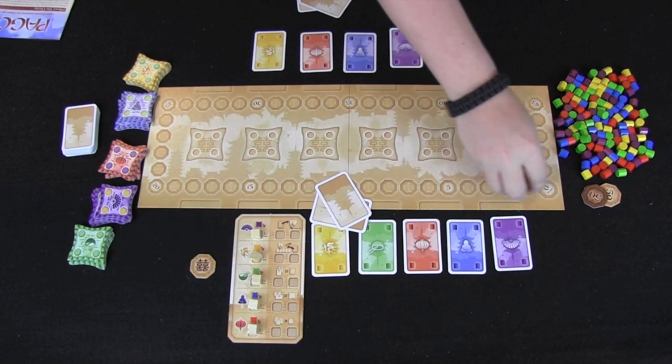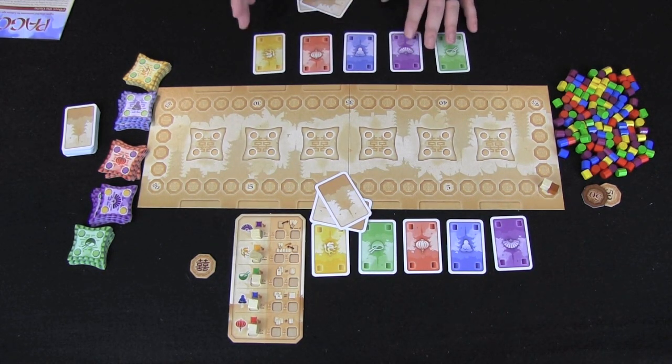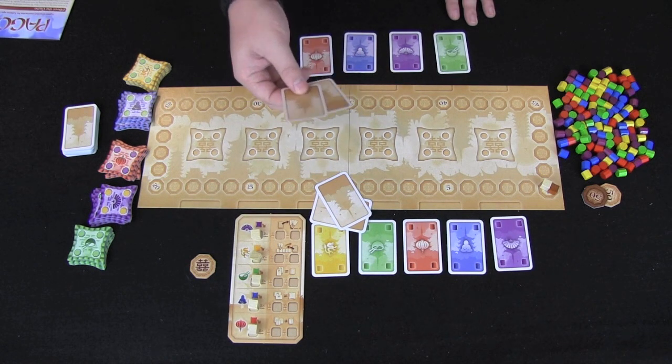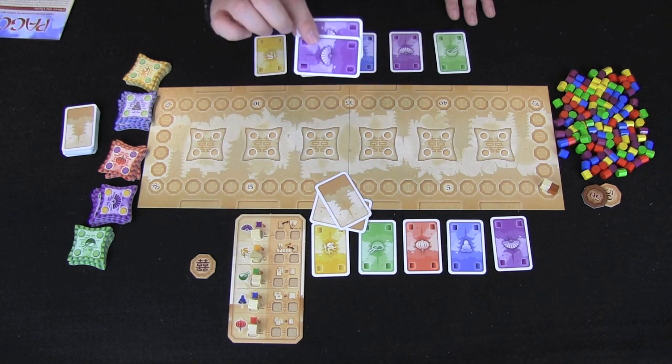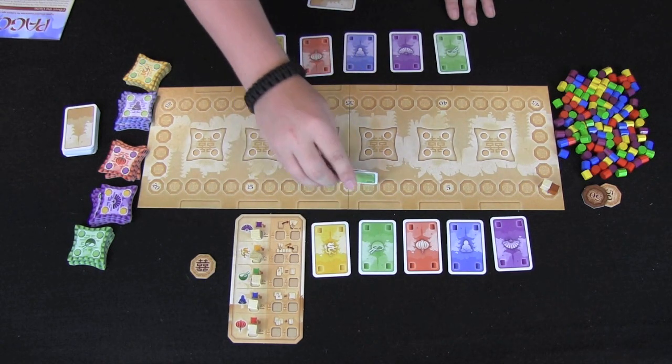Here you can see the setup for Pagoda. This is a two-player game in which each player starts out in the same scenario. They're going to have an open display of five cards — one of each color: yellow, red, blue, purple, and green. Then they're going to get two cards that are secret, and they'll always have a hand of two secret cards that they can play from. This player has two purple while our other player has a green and a red.